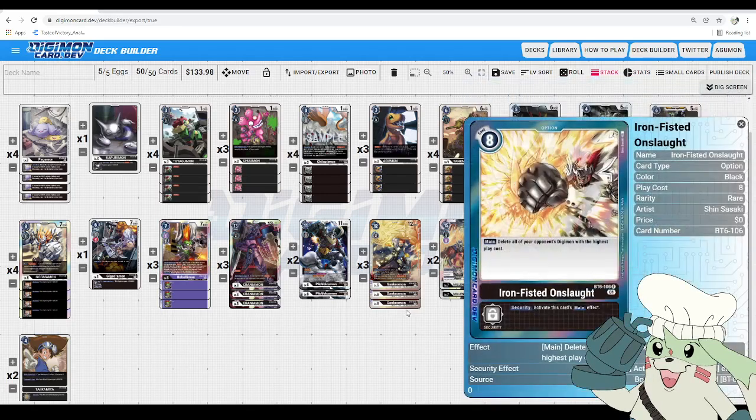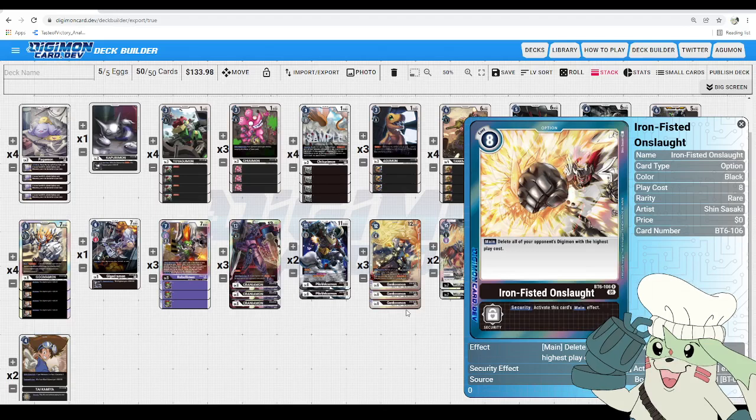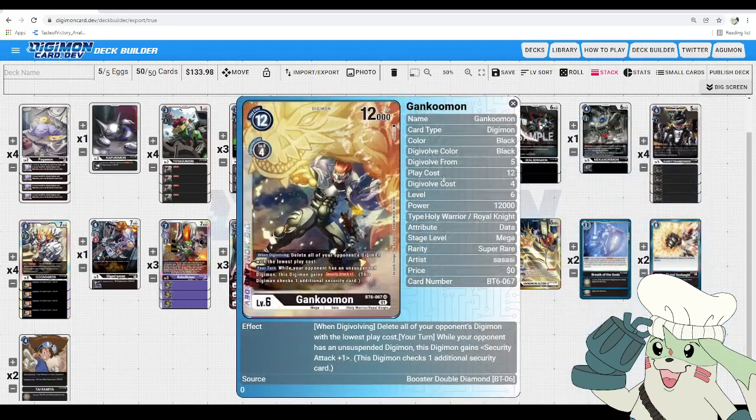After that, we got the new option introduced: Iron Fisted Onslaught. Main: delete all your opponent's Digimon with the highest play cost — kind of the opposite of Gankumon's effect. It's 8 to play, kind of like a Black Sky Force, and it's really cool because it could be more devastating than Gaia Force for the same cost if they have multiple Digimon with the same play cost. A lot of decks aren't geared to play around this. The security effect activates the main effect, so like Dial Force it's a really great option to compound with Gankumon to just clear everything on board.